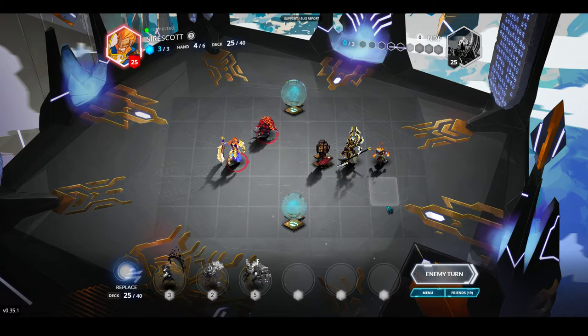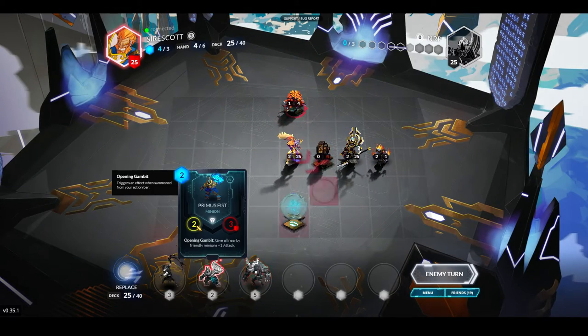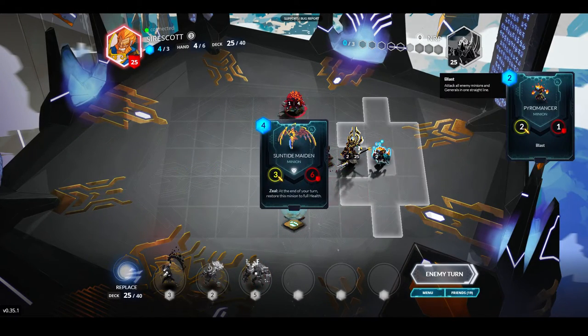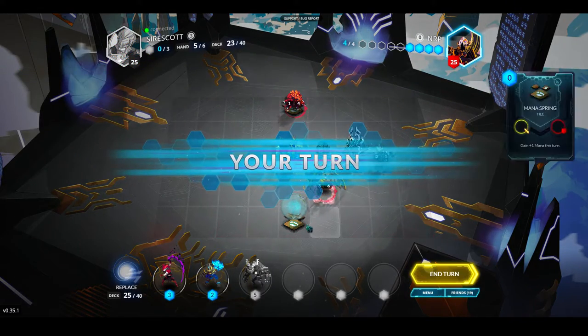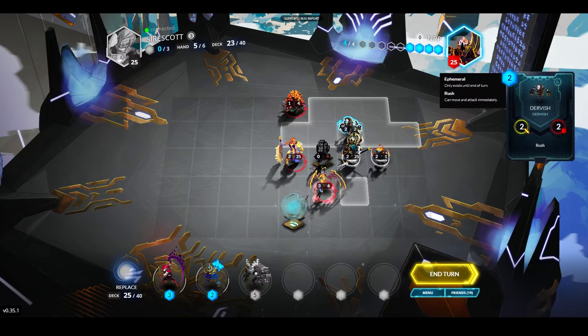He's set to deal 3 damage to my Obelisk though, which kind of sucks. But that would mean he could only play a 3-drop, not a 4-drop. I topdeck a Primus Fist and a Bright Moss Golem. Primus Fist is going to be very nice if I can play it next to my Pyromancer, because then all of a sudden it has 3 attack with Blast.